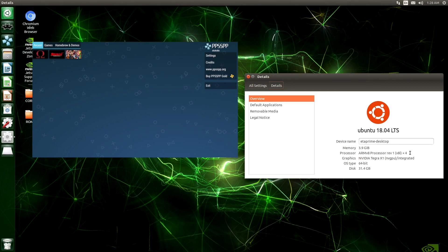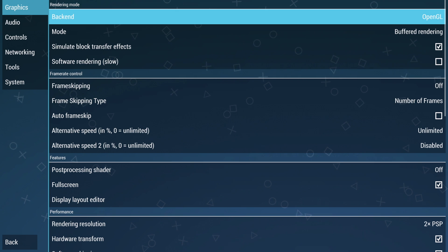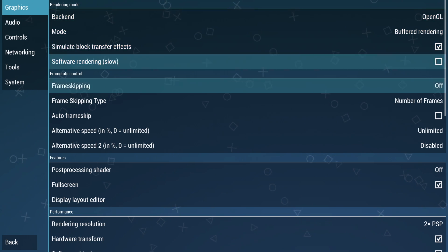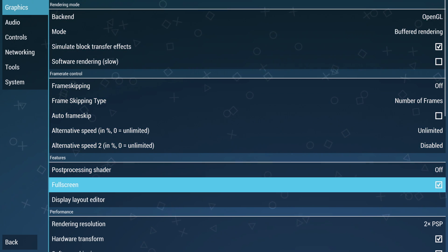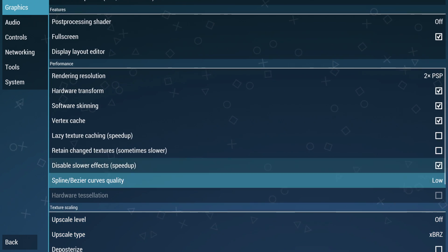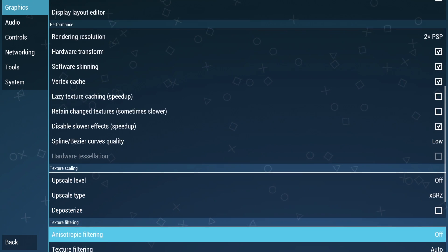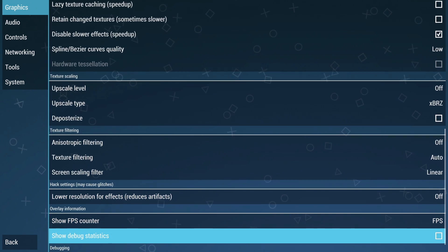What's going on everybody, it's ETA Prime back here again. Today I have the NVIDIA Jetson Nano and I wanted to test out some PSP emulation. Now this is definitely not without issues, at least getting this up and running. I'm getting black screen switching between games and going from window to full screen, and if I reboot the system right now, this version of PPSSPP will no longer work — I have to totally wipe it and recompile it. But once it's up and running, the games do work pretty well.